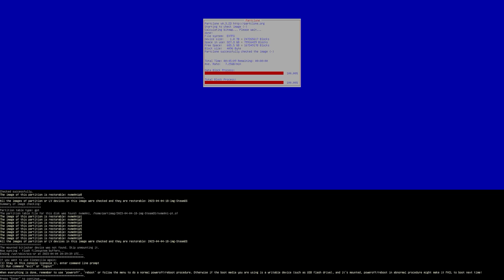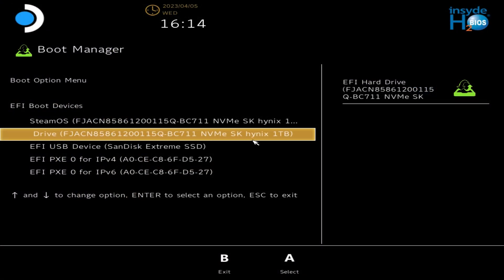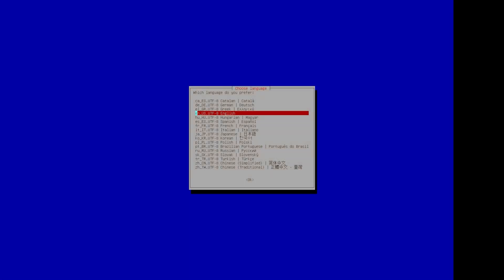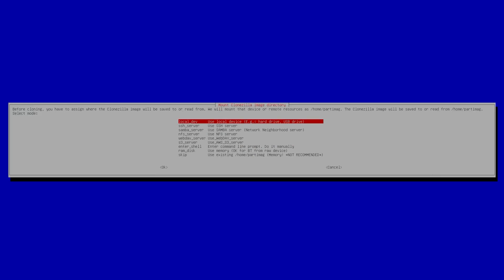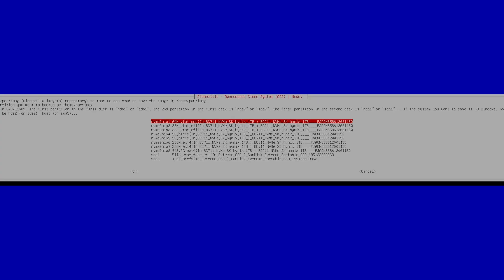Now with your new SSD installed, we'll show you how to restore everything exactly as it was. Boot into the boot menu the same way — hold Volume Down plus Power — and select the SD card or USB thumb drive with Clonezilla. Most of the steps are the same as before: press Enter through the language and keyboard screens, start Clonezilla, then make sure your external SSD holding the image is plugged in and ready. Press Ctrl+C once it's detected.